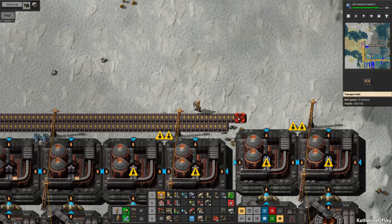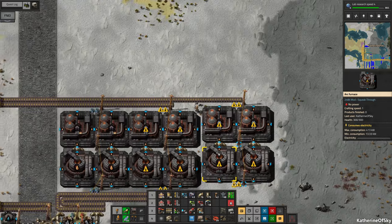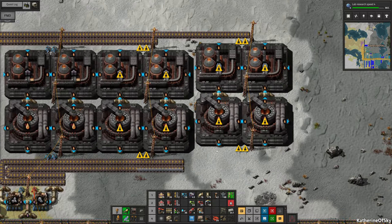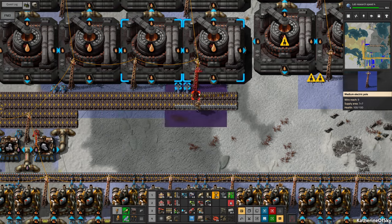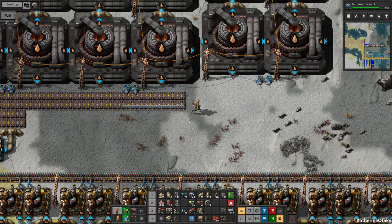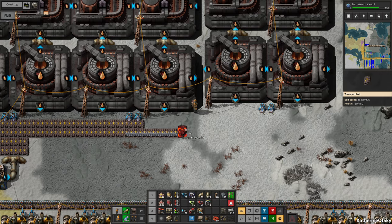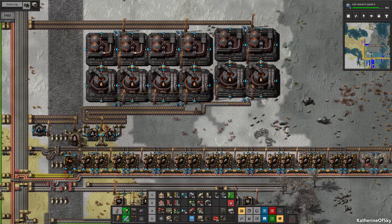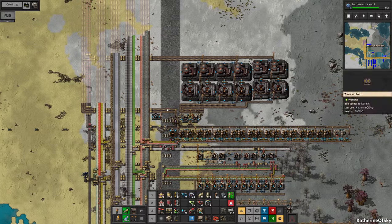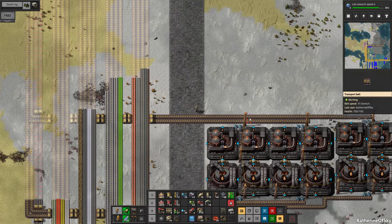We can always move these down if we need to have the space. Let's just put power poles between here. So these are going to stop there. Now we're going to have some titanium on the bus as well. We can collect it later — it's fine.